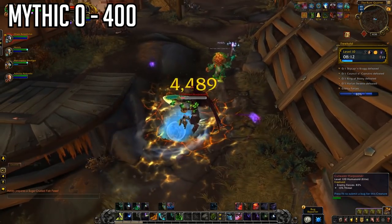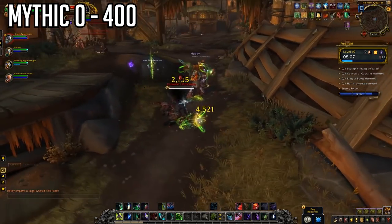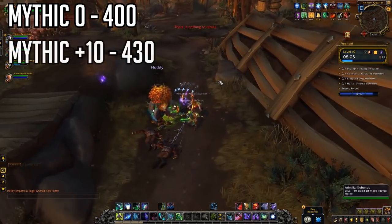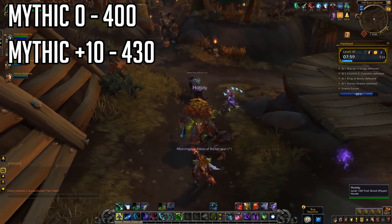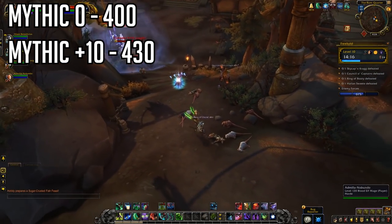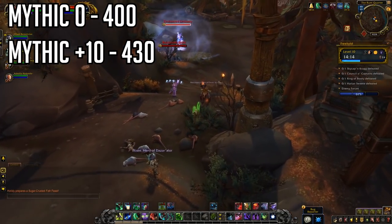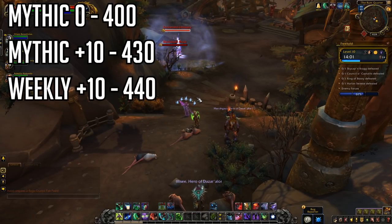In Season 3, the max item level gear you can get from the end of dungeon chest will probably match the heroic raiding item level as it usually does, which would be item level 430. We will have to wait until the Mythic Raid releases a week after for that item level to become available — they usually delay it so we can't gear up too fast before the Mythic Raid releases. If the dungeons were dropping 430 item level gear, nobody would be running the heroic raid. But a week after Season 3 opens up, all of this becomes available. The weekly chest will also cap out at 5 item levels below Mythic Raiding gear, which is 440 item level, so be sure to get your plus 10s done each week as we go forward.